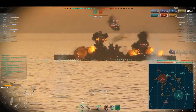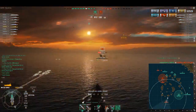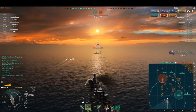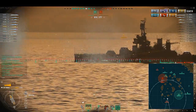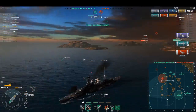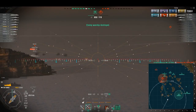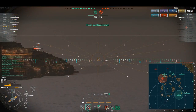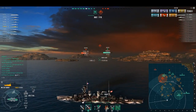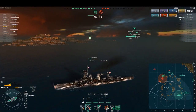Those favorable torpedo arcs mean that we can do this. We've managed to launch torpedoes, shooting at him to distract him, praying that he does not see the torpedoes until it's far too late — which it looks like it's going to end up being. You're dead. Three hits on the torpedoes. 72,651 damage, three kills, four torpedo hits. That's kind of the end of this match because all that's left is two destroyers and a carrier.